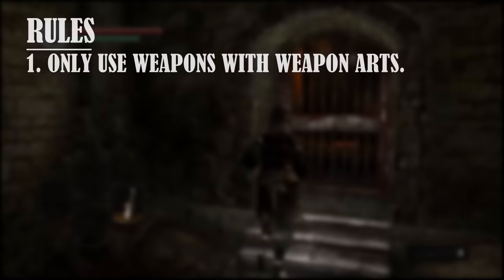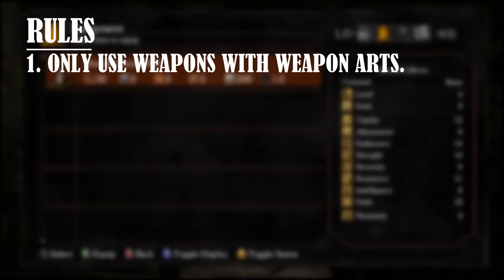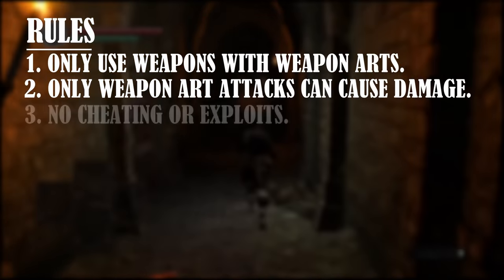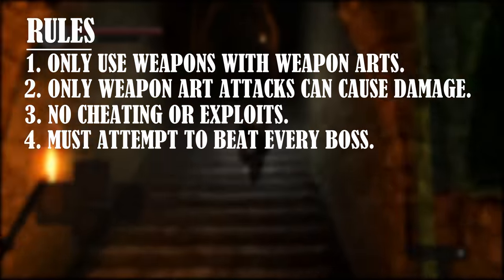Let's go over the rules. First, we can only use weapons that have a weapon art. If a weapon has a skill or attack that costs durability to use, then it can be used in this run. Second, we can only use weapon art attacks to cause damage. Third, no cheating or exploits. And fourth, we have to attempt to beat every boss in the game. Simple enough, right? Well then, without further ado, let's get into it.